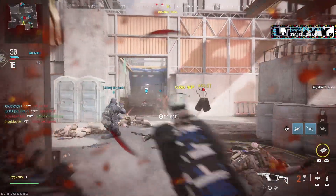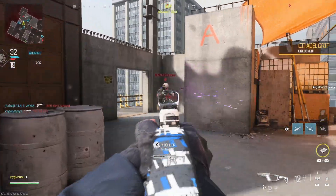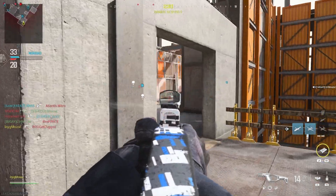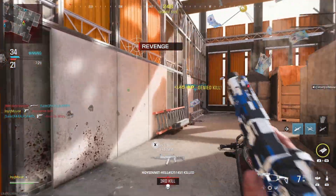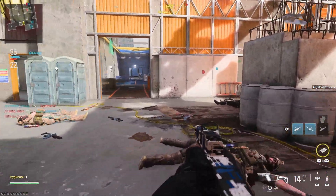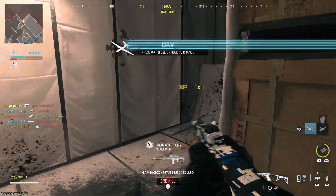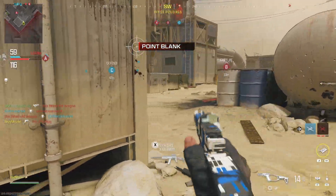The guy with the shotgun — yeah, that's cap. Why don't you just put the brakes at 800 and run around Rust or Shipment and just pull the trigger 500 times and see how easy it is? It's easy, isn't it? Yeah, it doesn't make you good at the game — just pressing one button on your controller like 600 times.